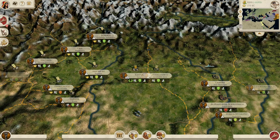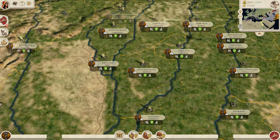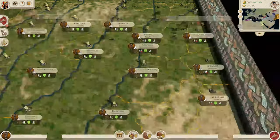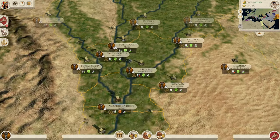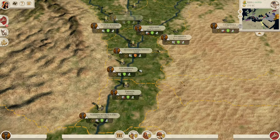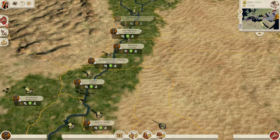Faction number one is the Mauryan Empire - yes, an Indian faction in the mod! Let's hear a little bit of their history. The Mauryan Empire is one of the most powerful empires in the world in 270 BC. India of course is not fully represented in the mod, but the Mauryans are still a very considerable force on the map.